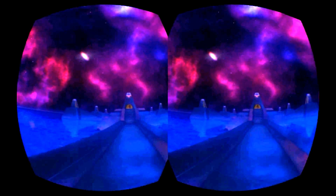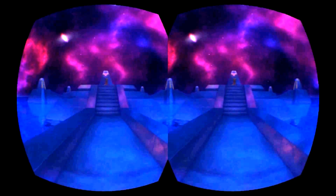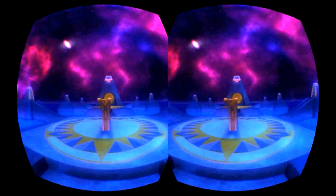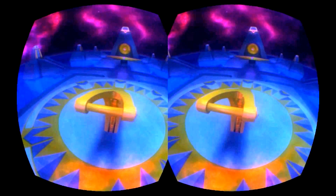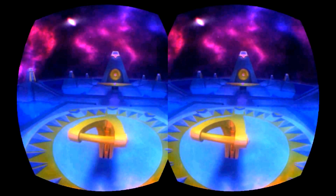As soon as you boot up the game you are struck by the quality of the surroundings you are placed in. The sky is full of twinkling stars and strange planets, set against a tranquil sea with its dark waters reflecting the night sky. Flanking you are six pyramids, all linked via footpaths which lead to one larger pyramid in the centre.